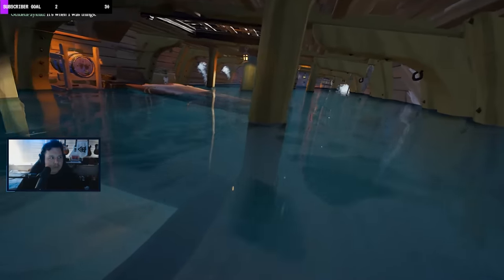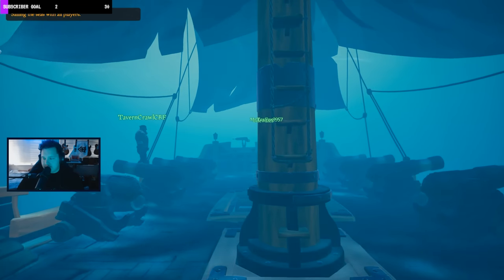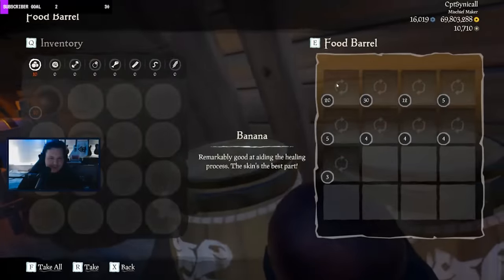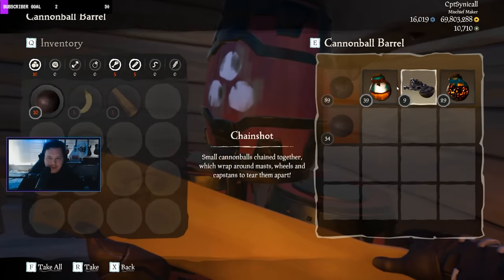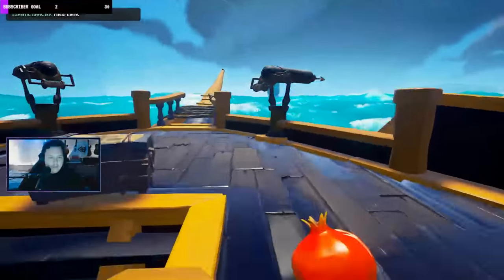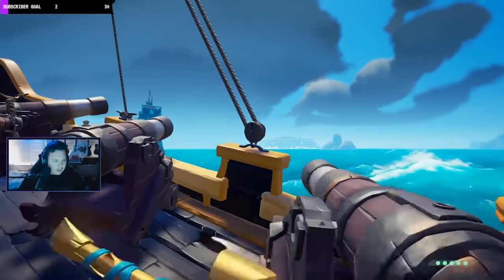If you've positioned yourself right, immobilized the enemy ship, and have good supplies on you, the next step is going into offense and finishing up the battle. Once the enemy is immobilized, you're going to want to start moving on to things like blunder bombs, fire bombs, and cursed cannonballs. The use of these items is very situational, but a basic universal one is using an anchor ball — if the enemy is immobilized, dropping that anchor could be the nail in the coffin you need.